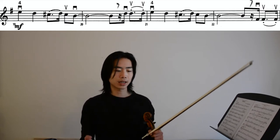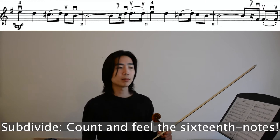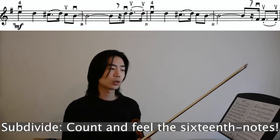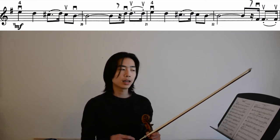This is not exactly a marcato stroke — it's hooked bowing, and that means you want to really subdivide in your head. For sixteenth notes, each beat has 4 sixteenth notes. So when you're counting, don't just count the big beats. Make sure to count the subdivisions: 1e and a, 2e and a, 3e and a, 4e and a. That will really help you lock in with the dotted rhythm that's happening here.